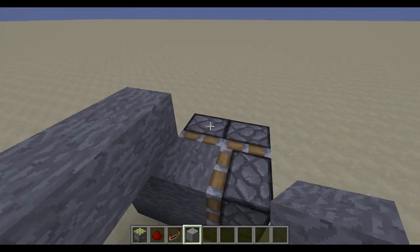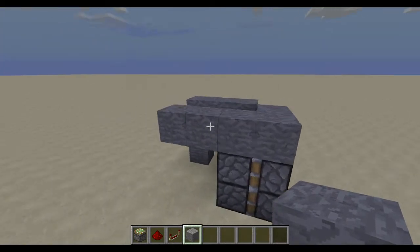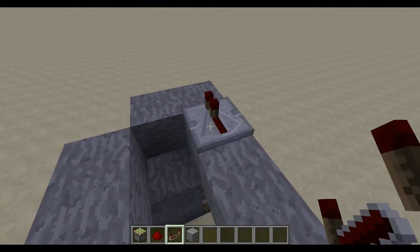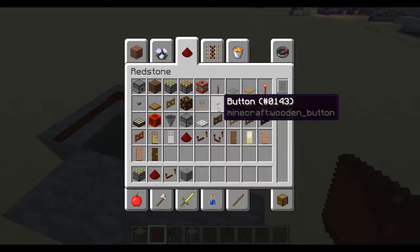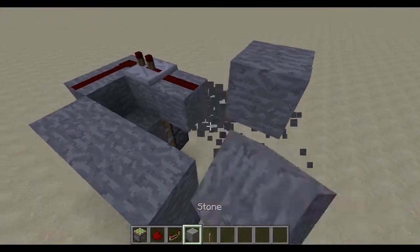Then pop up on top and place 3 blocks going across it and 2 more blocks coming out at the end, so you should have 4 blocks and then 1 more block at the end. Then place your repeater set to 2 ticks running off in this direction with pieces of redstone on top of it. Then run this out into a redstone output.